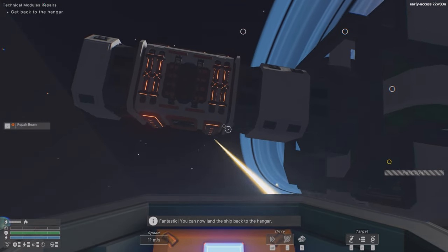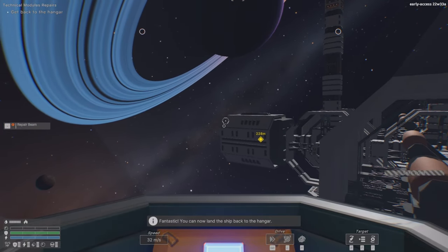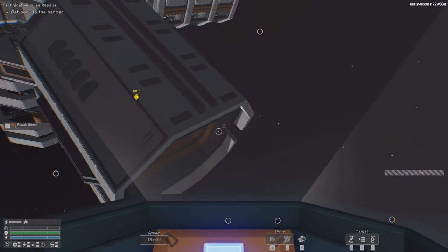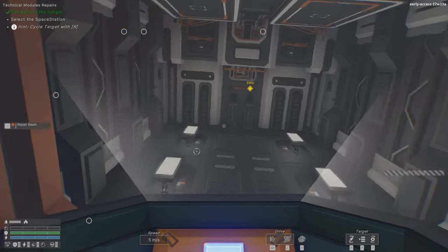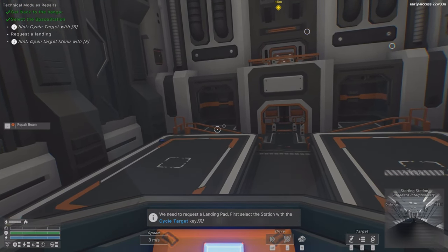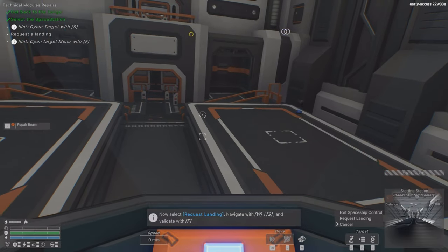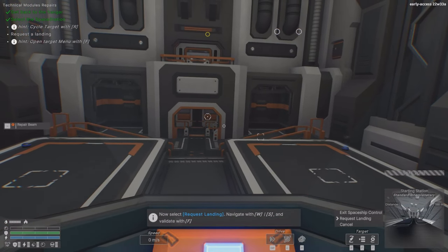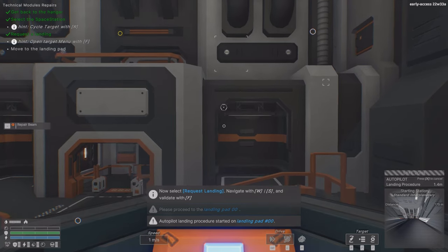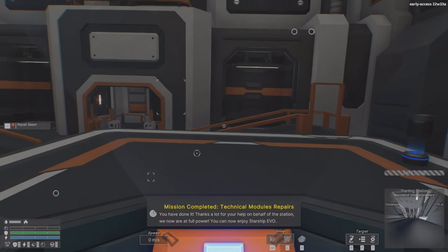We repair the last ship, go back to the hangar, and finish the tutorial. That was pretty much the basics. The landing is quite interesting and automatic. I was upside down so I pressed R to cycle orientation, then F to request landing — you can see options for right-side down, exit ship, request landing, or cancel. I selected bay 00 and it landed automatically. Mission complete!